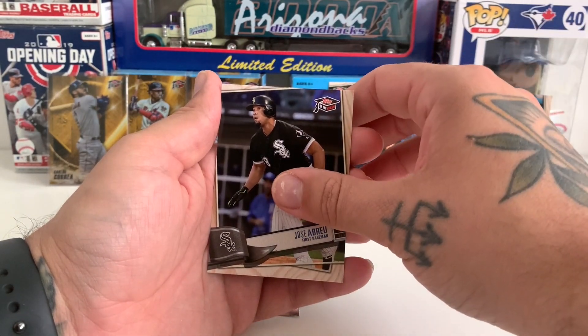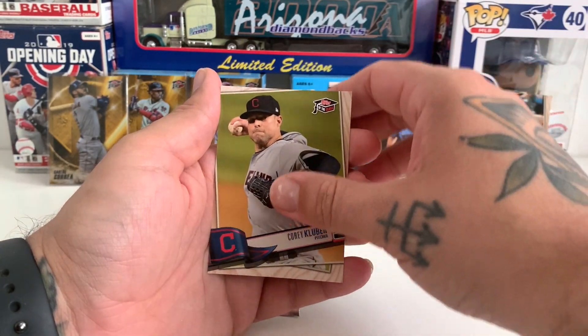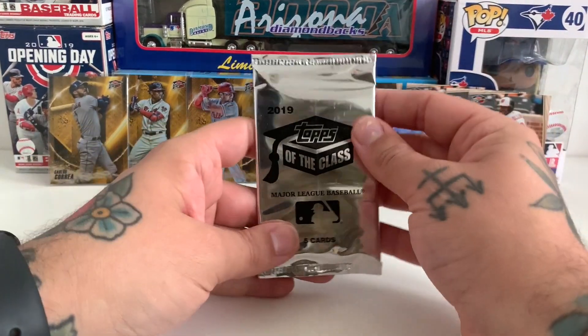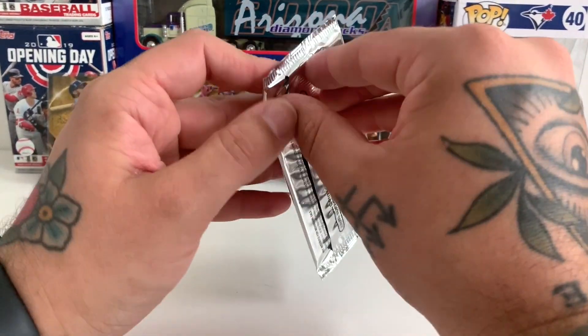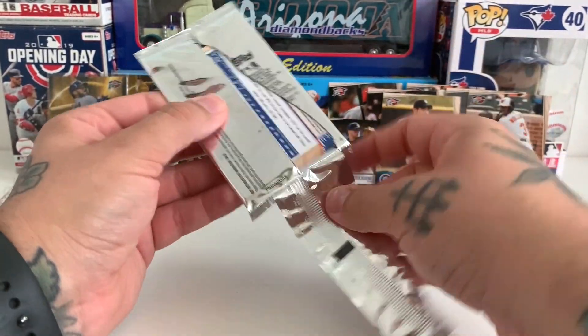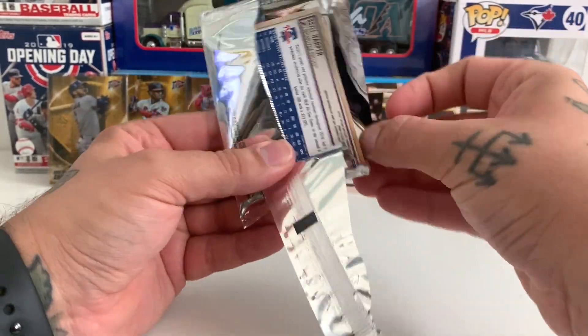José Abreu, Corey Kluber, and that's it - we're down to the last pack. Got three gold cards so far which is great. Hopefully we can pull one more in the last pack and get some last-pack magic going.